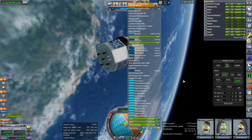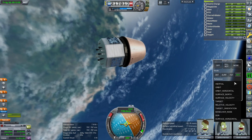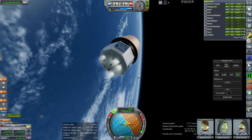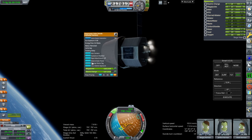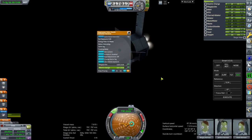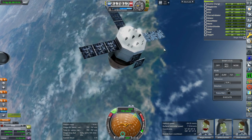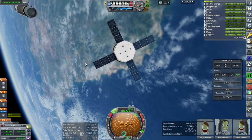Our RCS is enabled. Let's point towards the sun for the solar panels. Right now our RCS configuration is not suited for docking because I have no idea how they're going to put the RCS on the service module. I'll make an X-shaped solar panel configuration and a hexagon service module soon.